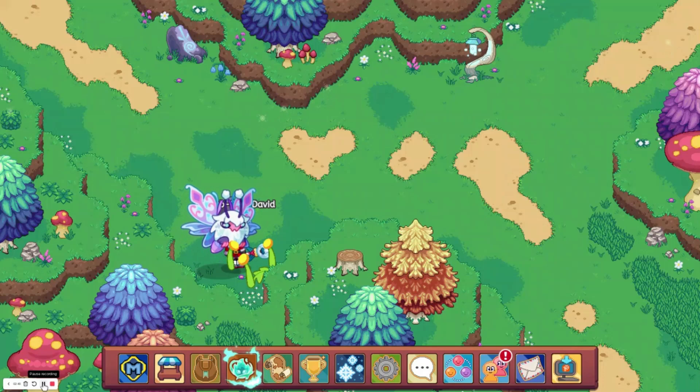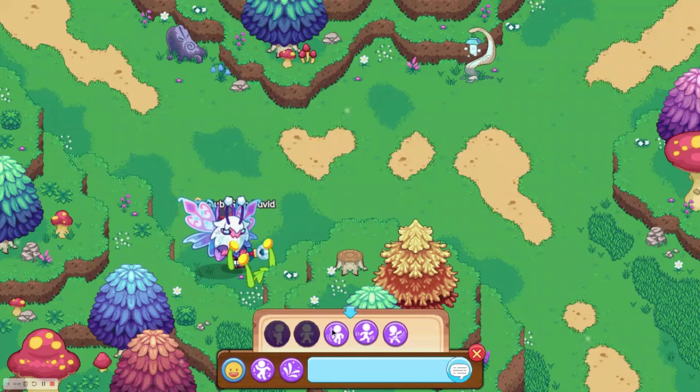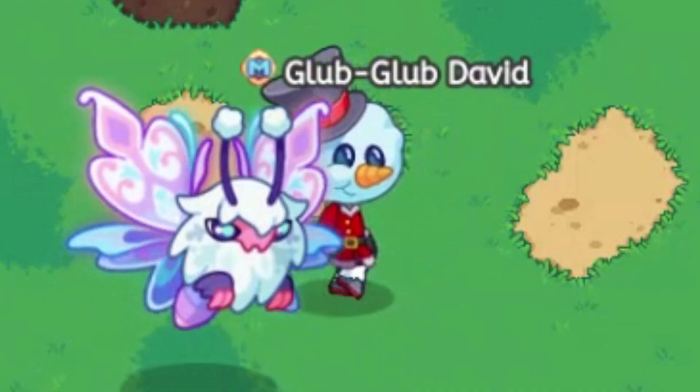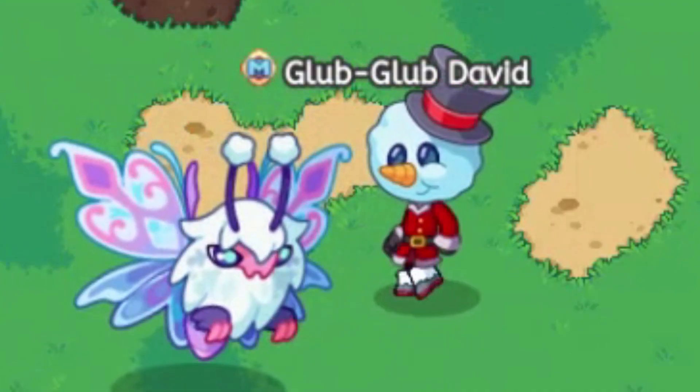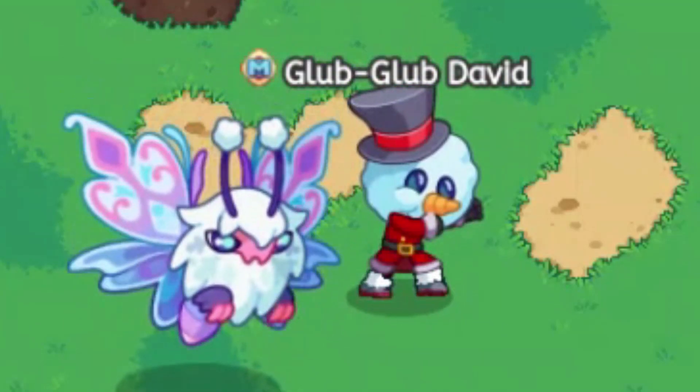The next thing Prodigy should add is the Wizard Dances, because those haven't been in the game for a while. We already have three — we don't have these two, which is a little annoying. But we can do this one, we can do this one, and we can dab.